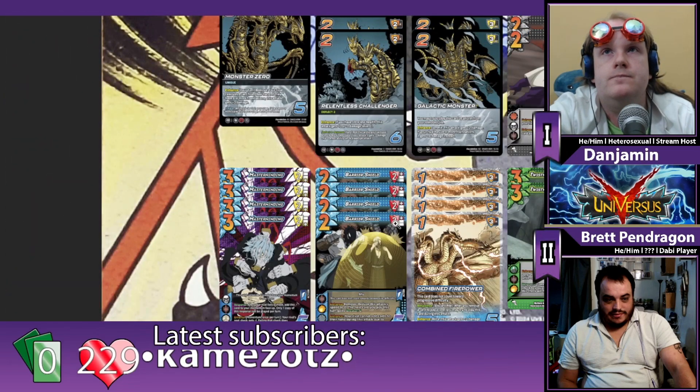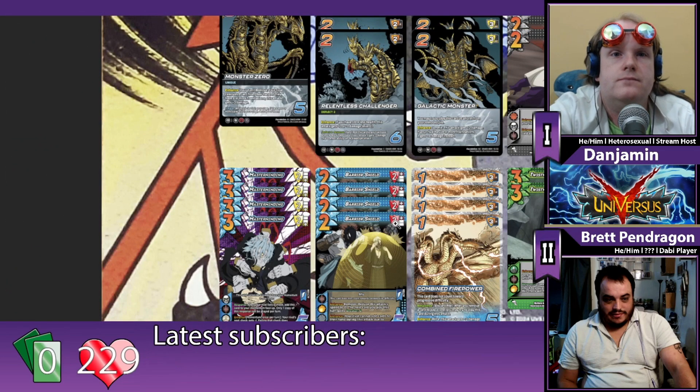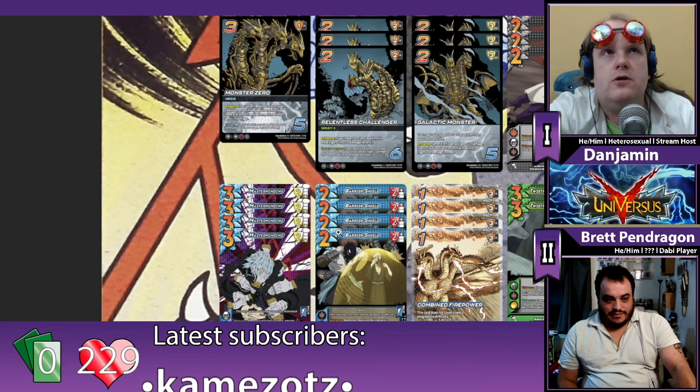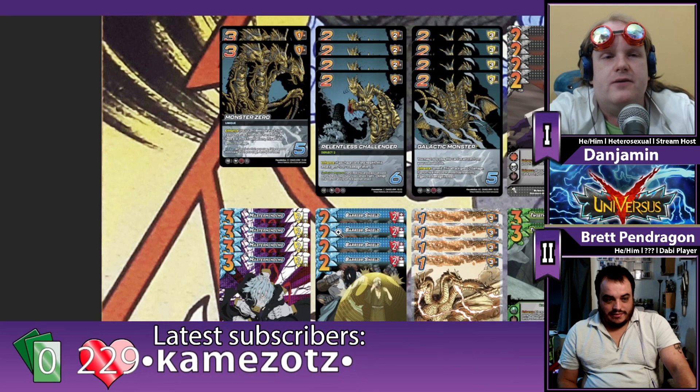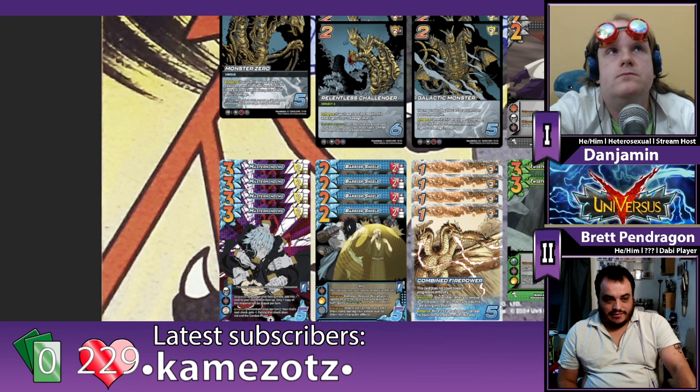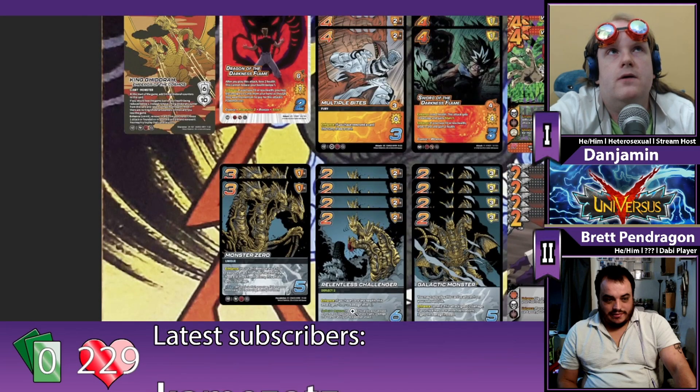Losing to someone that got top four with a deck they'd been working on for a long time is not too bad. And as a three-time 10-hander going up against Recovery Girl, it's going to be a bit of a slog, but I think you gave it as good as you got. What cards were your MVPs, and what cards would you change if your regionals are coming up again next week?